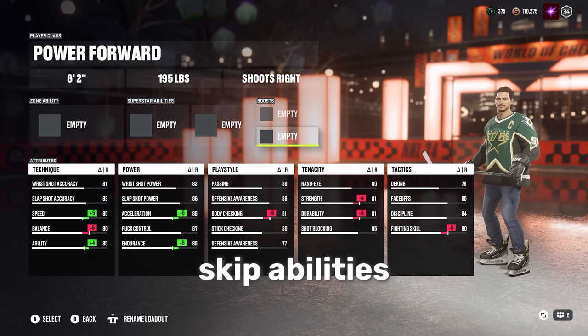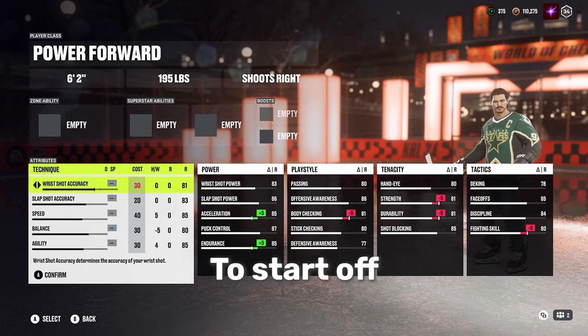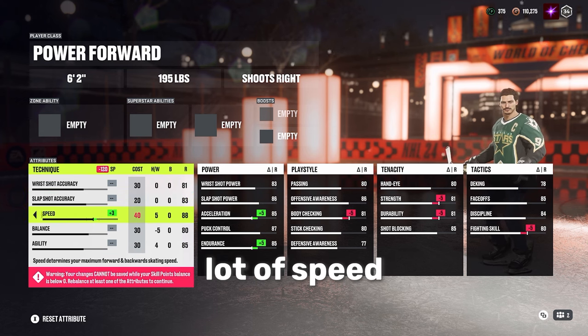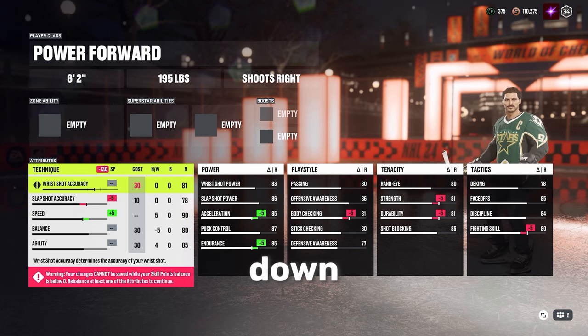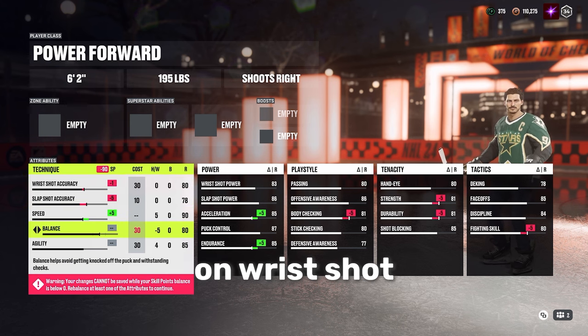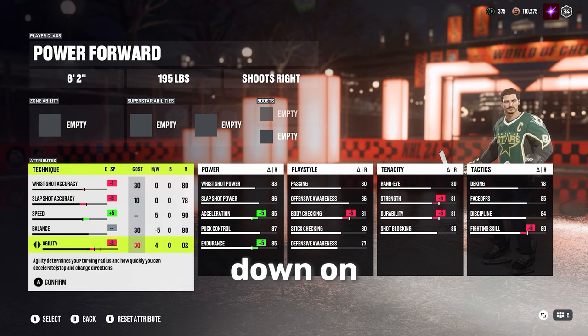We're going to skip abilities for now and go straight into attributes. To start off in technique, we're going with a lot of speed — get that up to 90. Slapshot accuracy can go all the way down, 1 down on wrist shot, and then 3 down on agility.